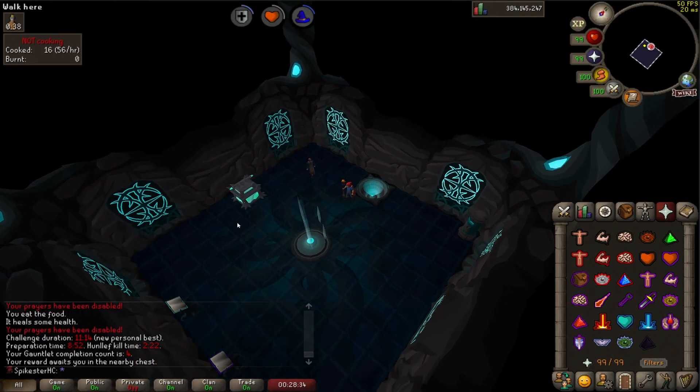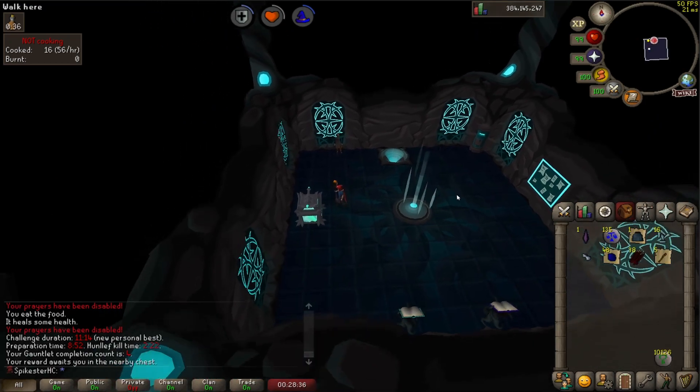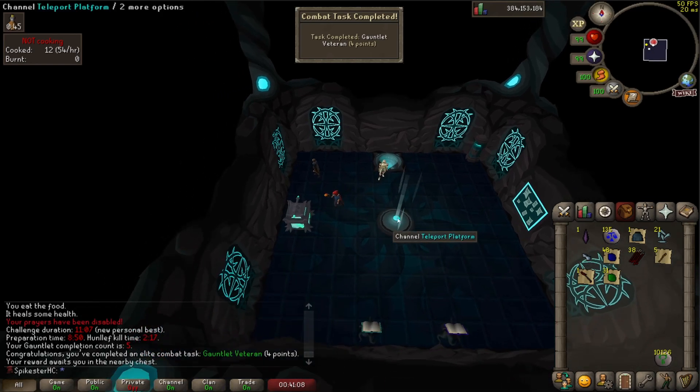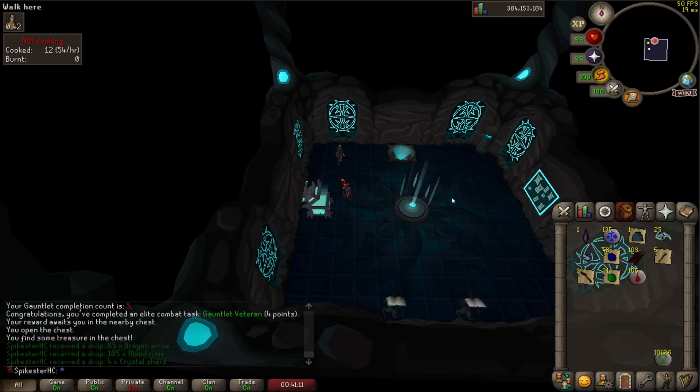Kill number four — got the speed up there a little bit. Oh, a dragon halberd, nice! There's kill count number five and we get some dragon arrows.